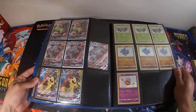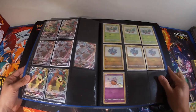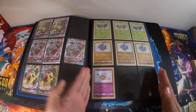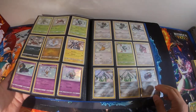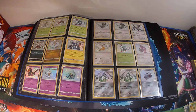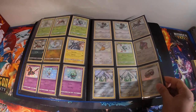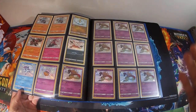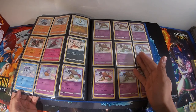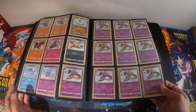Here we have some more VMAX full arts — Snorlax VMAX, Stonjourner VMAX, and Morpeko. Then we get into my shiny collection. These I am not trading — these are just ones I've been collecting. I'm more of a fan of the baby shinies: they're a fraction of the cost of the GXs and I love the way they look. I've reached out to a lot of people — I got a whole Malamar page thanks to the community on my Instagram.